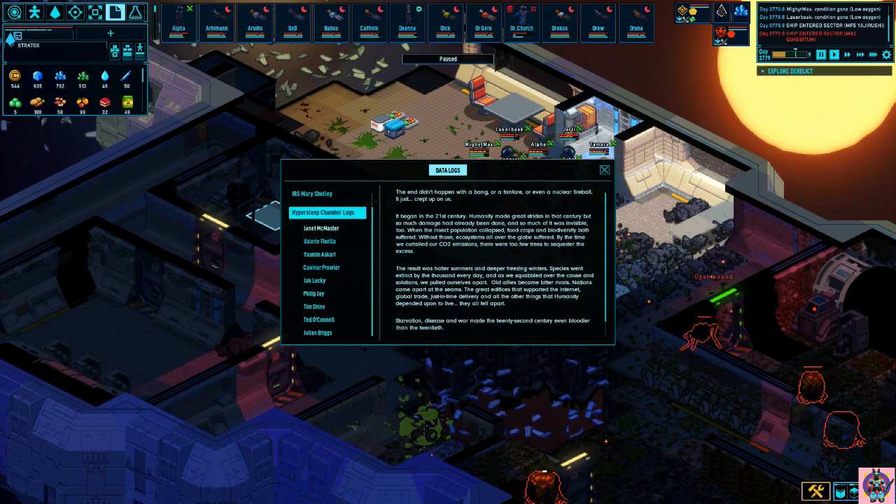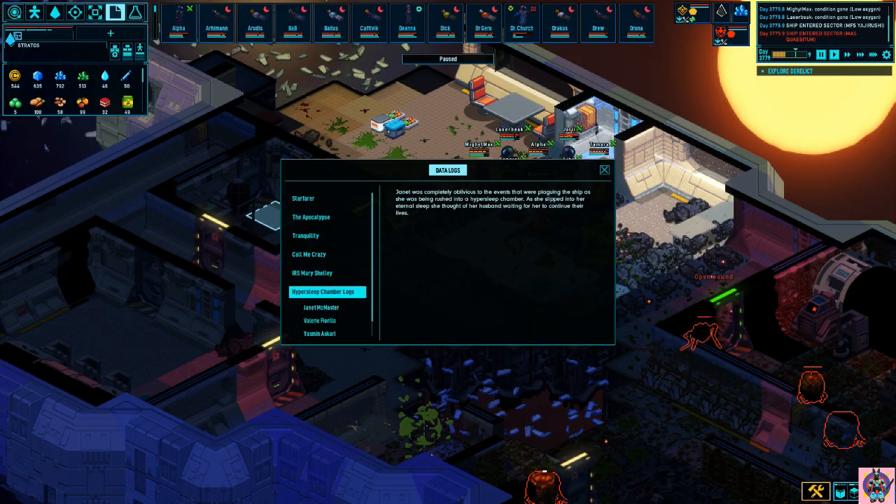These are, frankly, the funniest quest stories in the game. The first Hypersleep Chamber log belongs to Janet. Janet was completely oblivious to the events that were plaguing the ship as she was being rushed into a Hypersleep Chamber. As she slipped into her eternal sleep, she thought of her husband waiting for her to continue their lives.